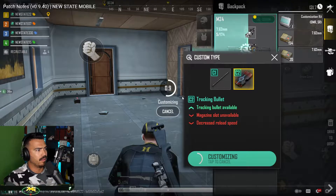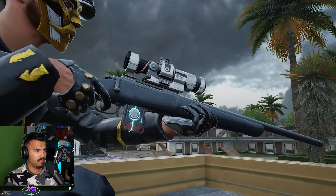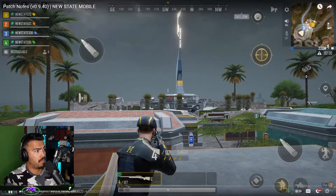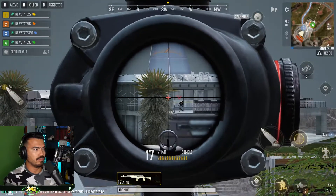The M24 C2 has been changed from the bipod to the tracking bullet. Once you hit a target, the tracking bullet leaves a visible indicator for your allies to see, even when they're behind cover. When applied with C2, the M24's magazine slot can no longer be used and its reload speed will also decrease.